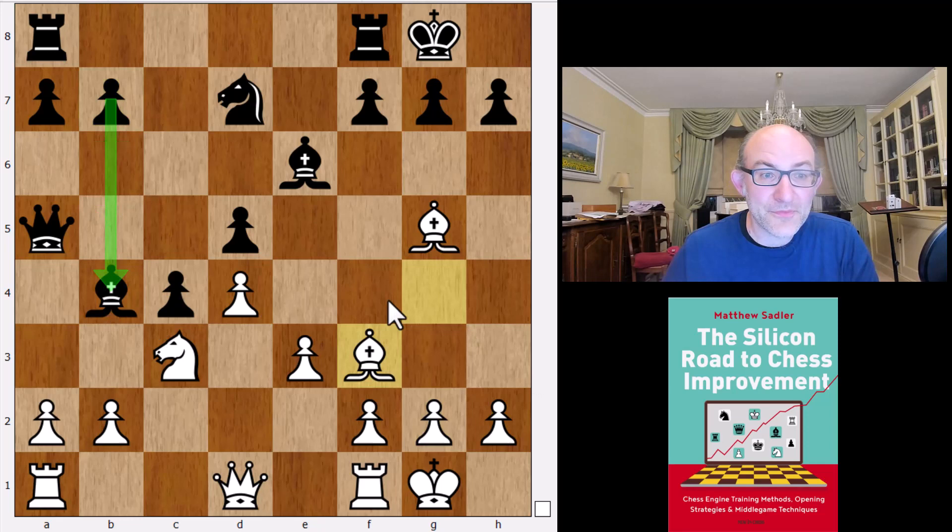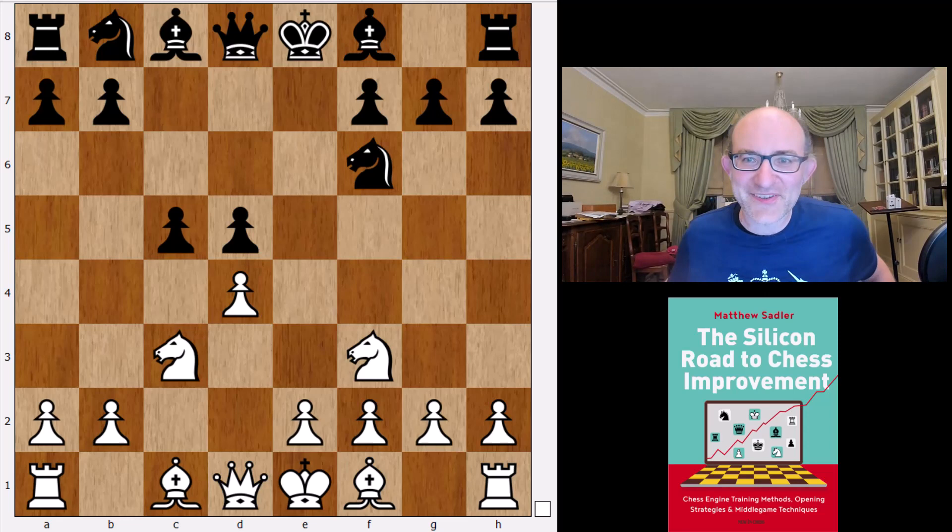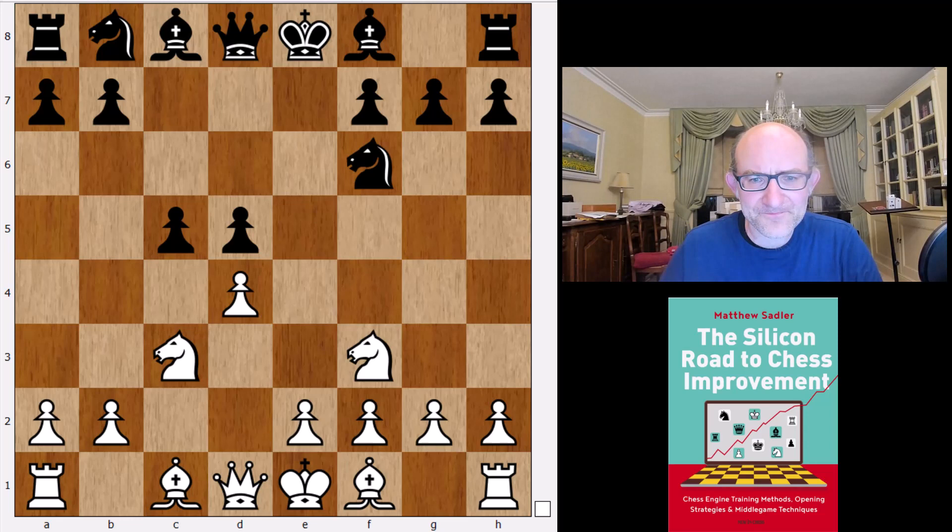If black can manage to get the pieces sorted out and get the queenside majority moving, it could prove quite effective — though you always have to watch out for your center becoming weak. This is 0.16 according to Leela. I think this line is going to get more and more popular — quite amazing to challenge orthodox theory that has stood for the past hundred years.